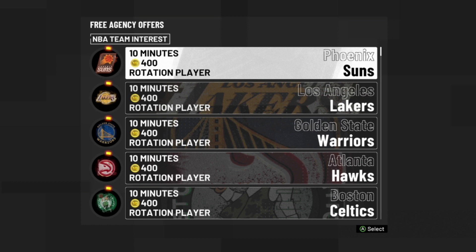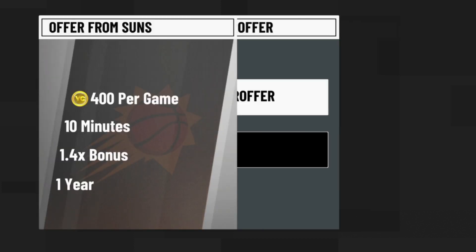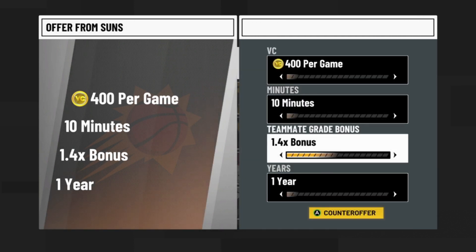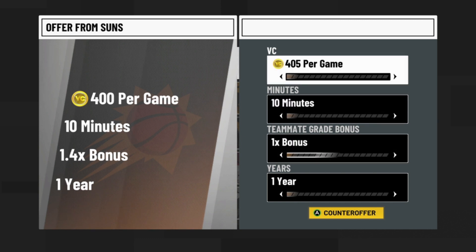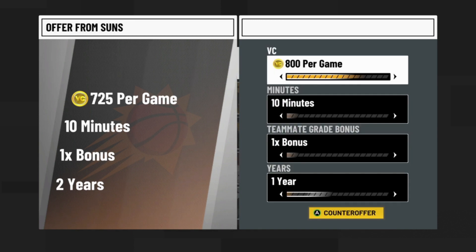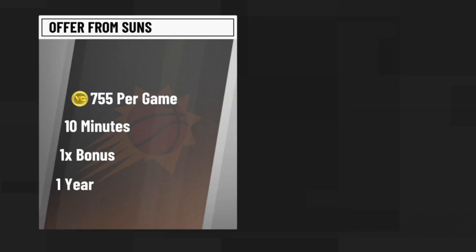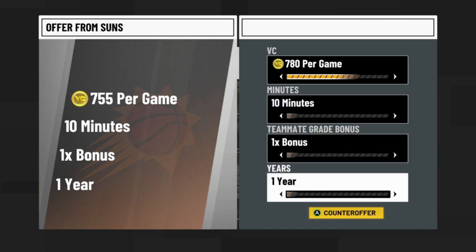The most VC I was able to get was 780, though I believe you can actually get 800 VC at the very last offer. I should have gone for 800 but I still got 780. It doesn't really matter because with this glitch we're going to be racking up VC regardless. Make sure you put your bonus at 1x and your year at one year.